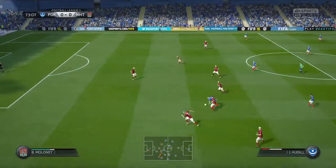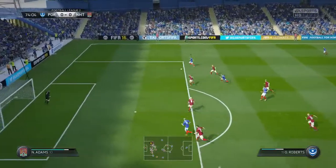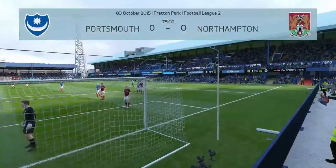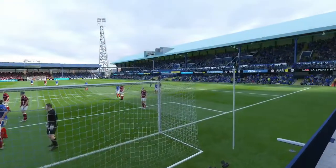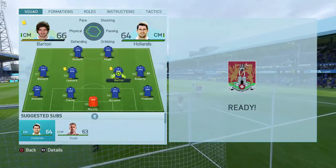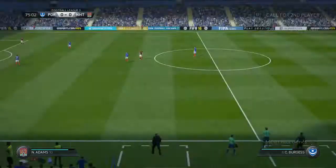We start a counter-attack. Jordan Hugel, who's been really impressive this season, holds off the Northampton players and plays it to Adam McGurk who plays it to Gary Roberts. His shot from the edge of the area is saved well by the Northampton goalkeeper. The game was really limited with very few chances — a good defensive performance by both teams — and the game finishes nil-nil.